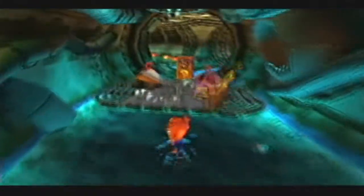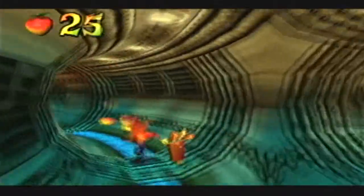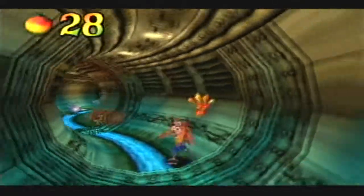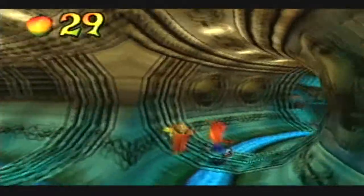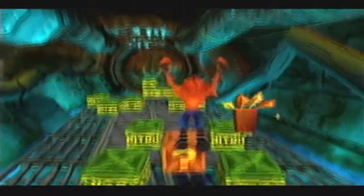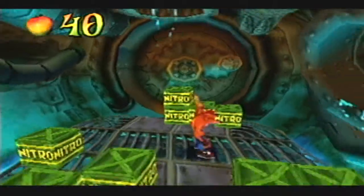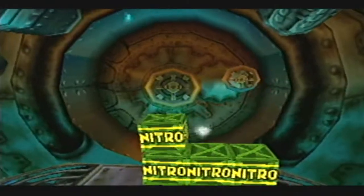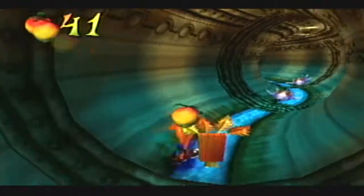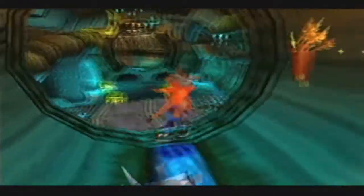You don't want to touch the yellow water. Yellow water is bad. This is a dangerous area. This is the way we need to go. So through there, we need to find a little special bonus area place.